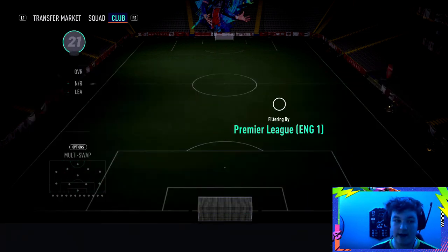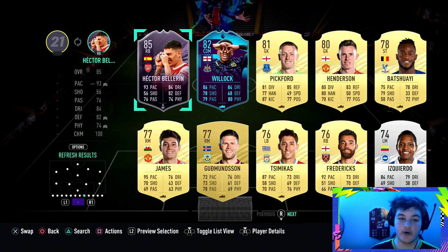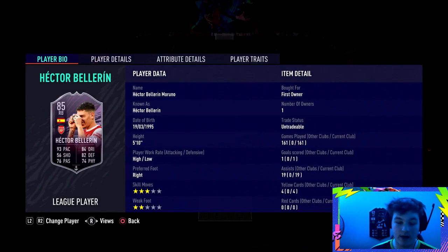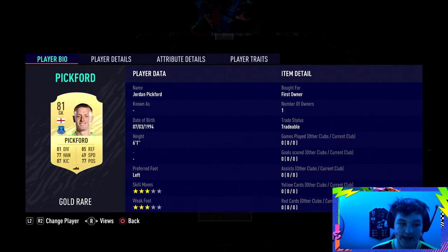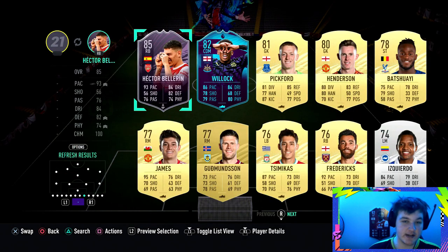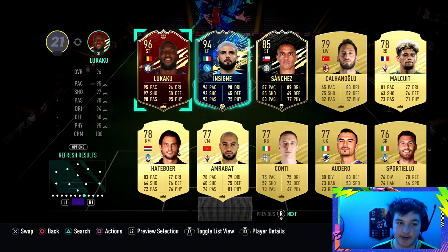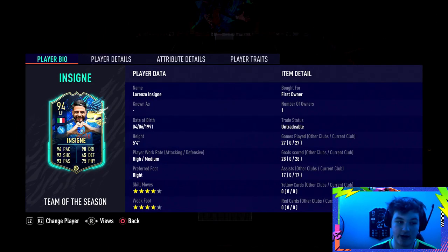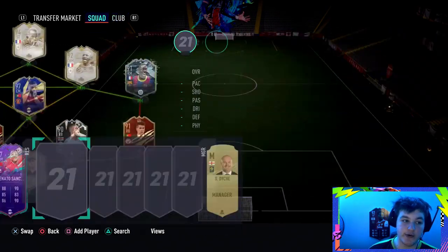You need at least eight first owner players. First owner means you are the first owner of that card — for example, if you completed an objective, you're the first owner of that card, as you can see in the top right of your screen it says 'bought for first owner.' Same with SBC completions like Joe Willock. So build your team making sure you've got all eight players from that league, whether it's Premier League, Serie A, or La Liga.